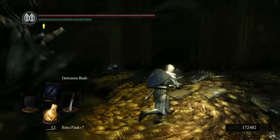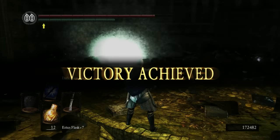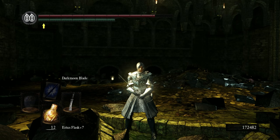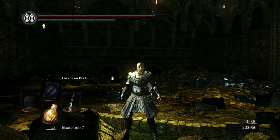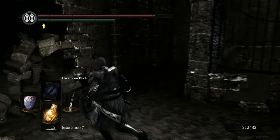And the Zweihander — well, you have dead angles, which means, what can you do against that? Not all that much, plus it has high stun-locking potential and high damage. But for PvE, the Painting Guardian Blade absolutely destroys just about everything in the game.